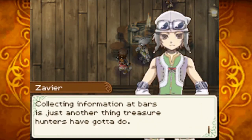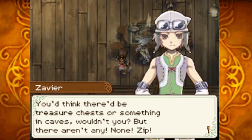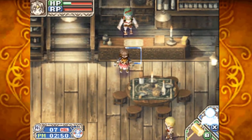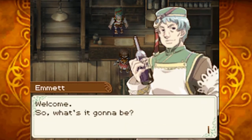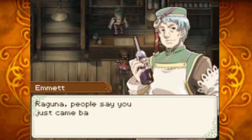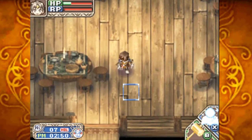Collecting information at bars is just another thing treasure hunters have gotta do. No kids allowed at night though. You'd think there'd be a treasure chest in caves, but there aren't any — the ones I found tried to eat me. The other ones I find are dropped off monsters. The bartender mentions that Raguna just came back from the Casimir Ruins, so he'll have dialogue for it at least.